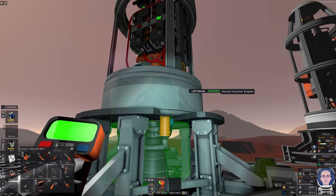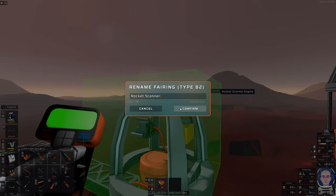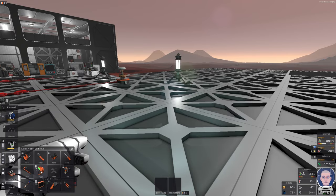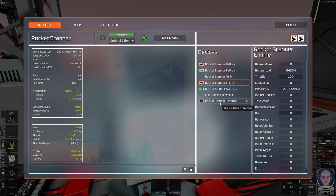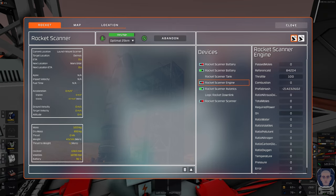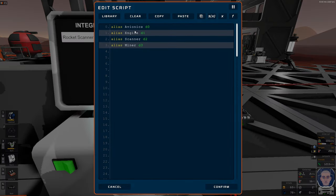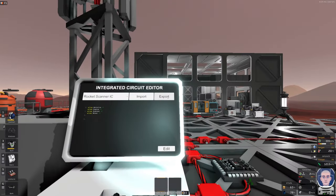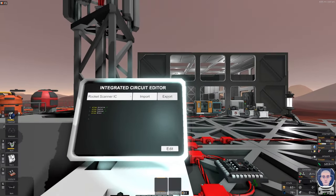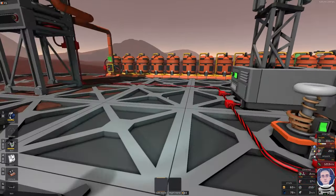Now it should look okay — we have 'rocket scanner' and 'rocket scanner engine'. In here we're going to add the inputs: we want the avionics, the engine, the scanner, and the miner, and we want to export that to the scanner. This one can actually read from the rocket while it's in space — I don't know if it's a bug or because of this setup. I believe it's a bug, but for now it's quite nice. If a day comes where it doesn't work, we'd have to make two separate codes.